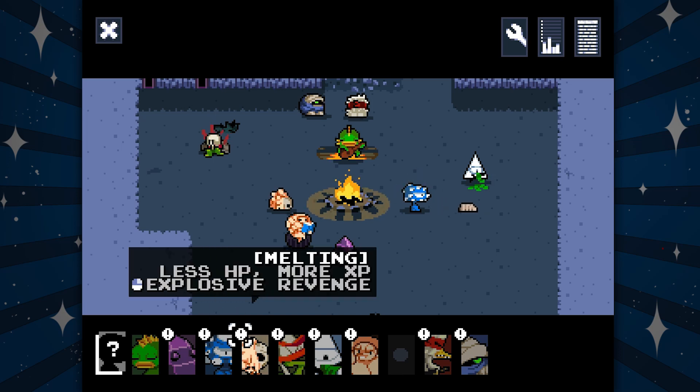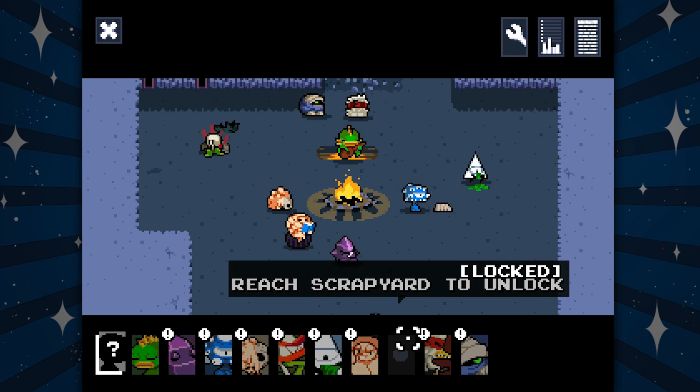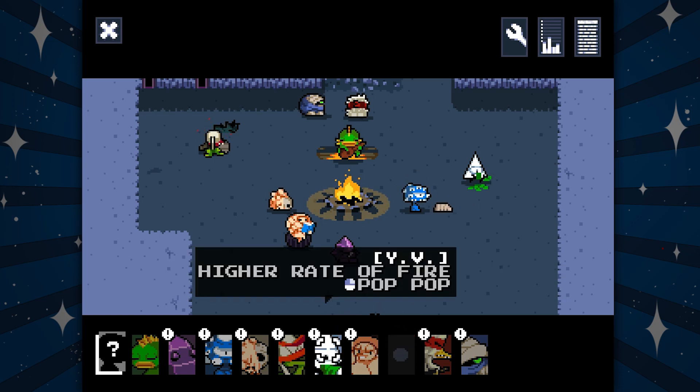Wait, did we unlock more people? Because when I first booted up this game, there were at least three dark spots. Reach the Crapyard to unlock. I guess I'll be Mr. Dorito — higher rate of fire, pop pop!